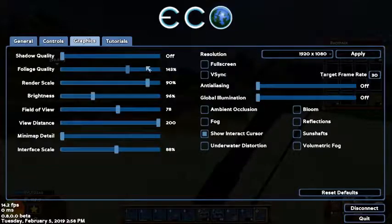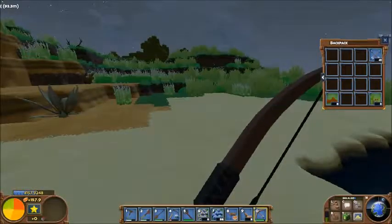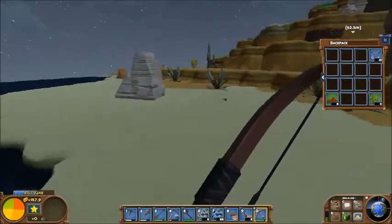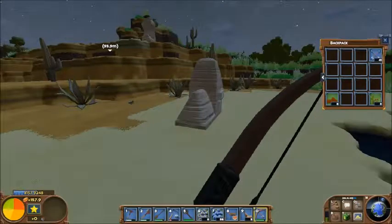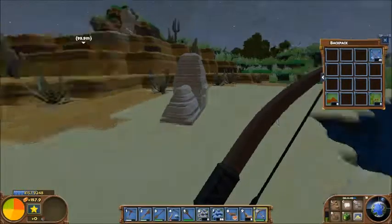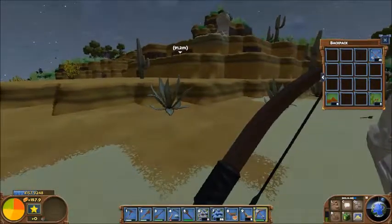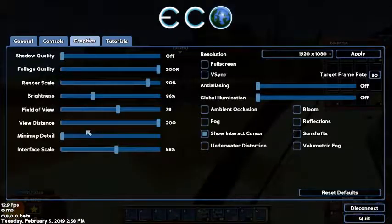My foliage quality all the way back up. Anyway, there's some combination of render distance and foliage quality that makes it so things just sort of phase in and out of existence. Okay, there's one right there — you see in the corner? There's some quality here. What did I have turned down? Must have been view distance.